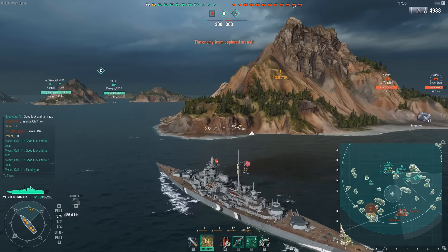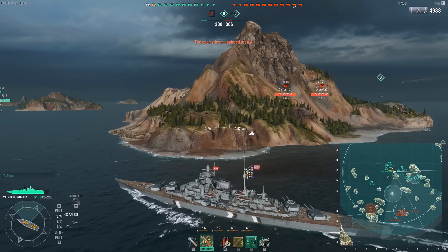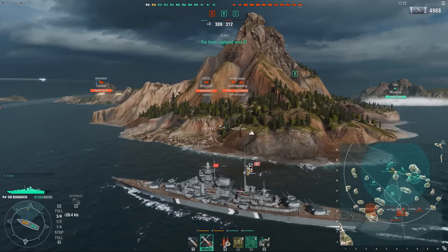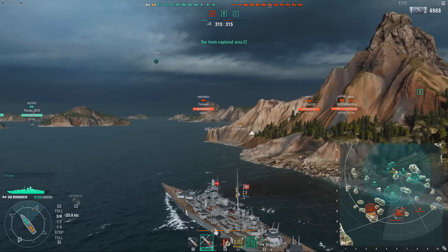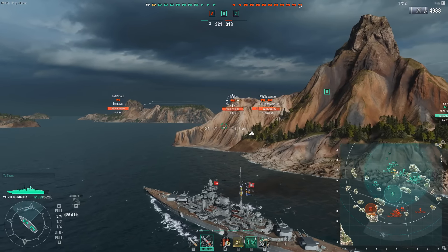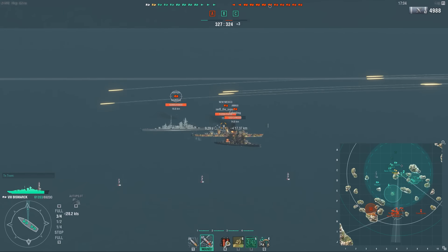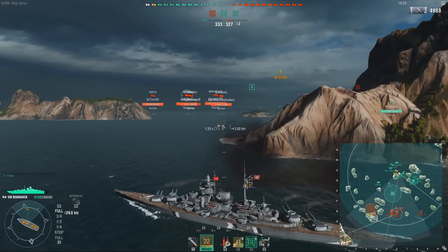It was a risk, but it was a very calculated risk because there was no chance of me eating too much damage because of the island position right next to me. When you go for damage-dealing positions, you also want to have safety nearby. The reason a DD in your division allows you to play much more aggressively is that you basically have a portable mobile safety screen in the form of smoke. But if you're not playing with a DD, you want to always have an exit route available — you want to have an escape available before you start picking fights. This applies especially to battleships where you have to plan ahead quite a bit.